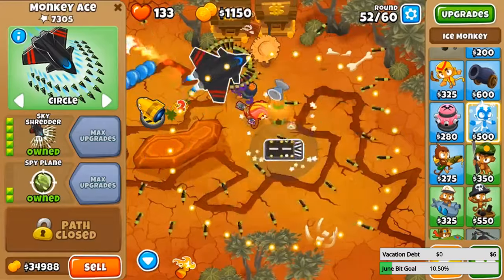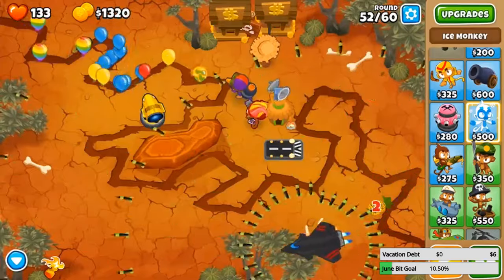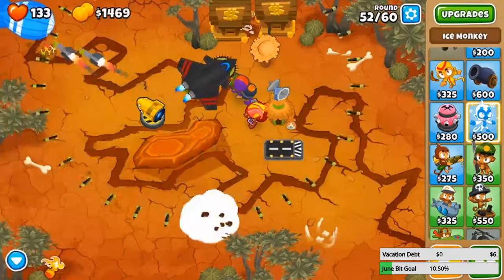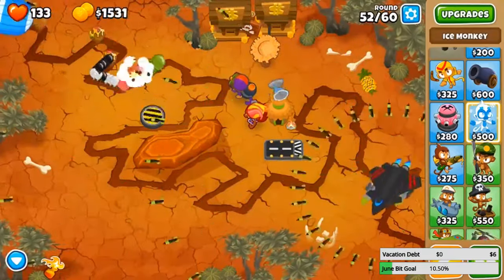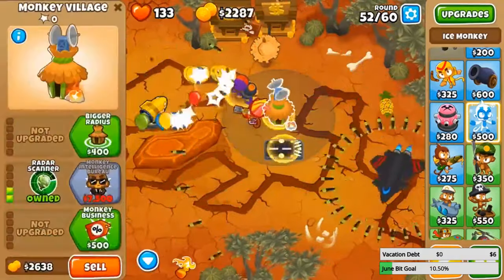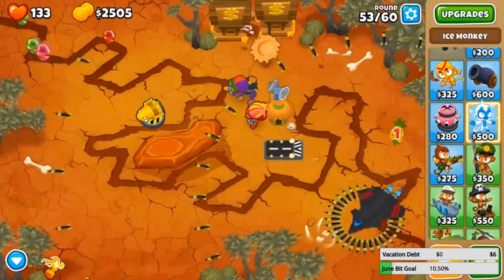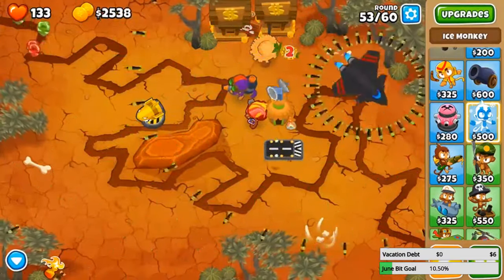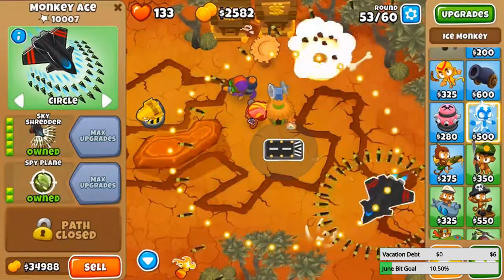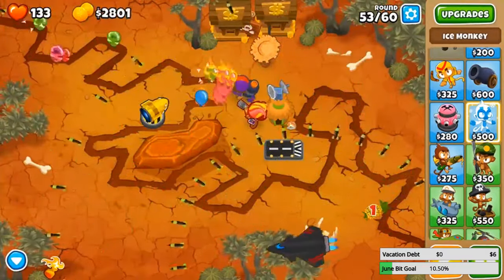We got 37,000 — let's sell some towers. 39k — alright, three, two, one — Sky Shredder! What is it gonna do? Let's see how many darts there are — it looks like 32 darts at once, and shooting a lot faster than the ODS. But is it worth forty thousand dollars? That is the question. Let's try to ride as far as we can go with the Sky Shredder because I do not know how good it is.